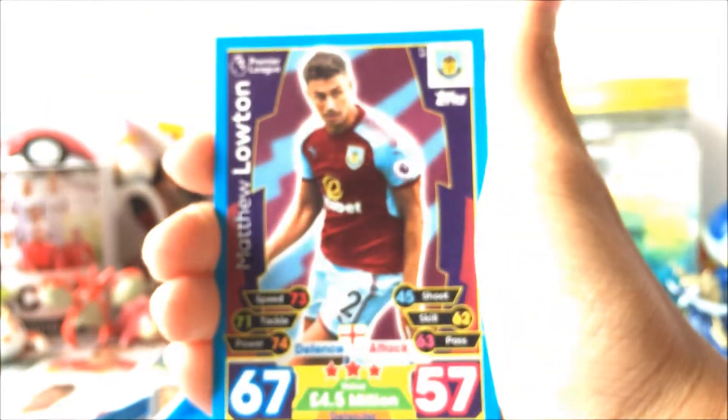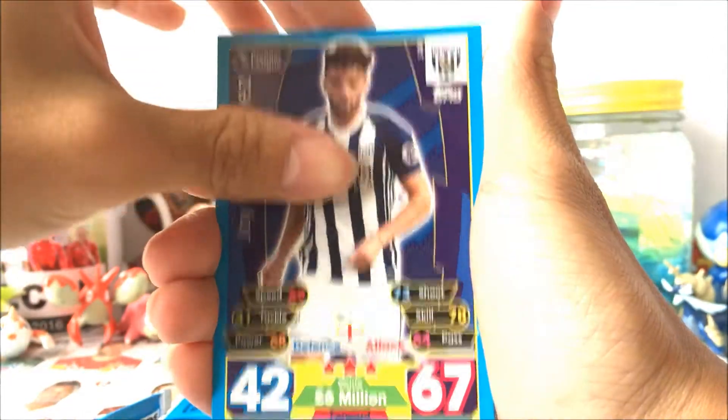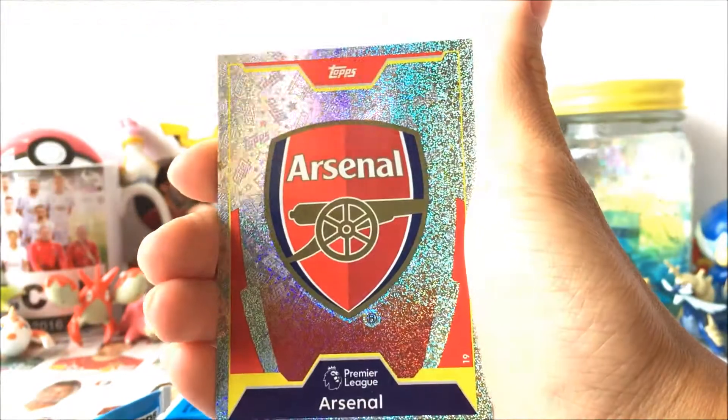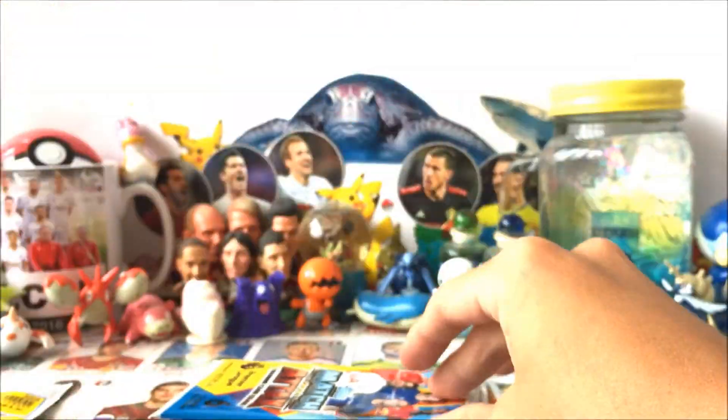Alright guys, the first pack — let's put the code to one side and go into this. We got Matthew Lawton, Marwan Fellaini, Jay Rodriguez, Kurt Zouma, Wilfred Ndidi, and the Arsenal batch which is actually pretty rare. This season they made it more rare, so it was 1 in 3.75 packs.